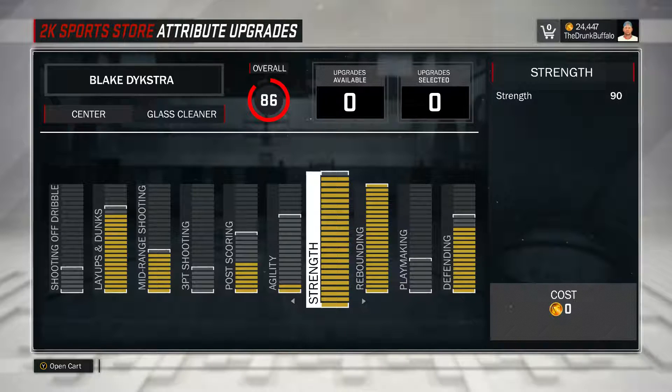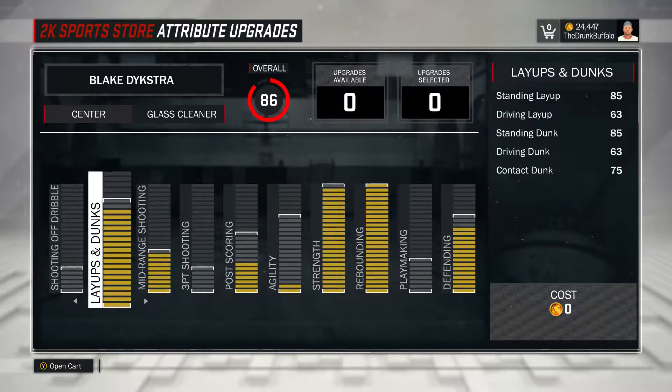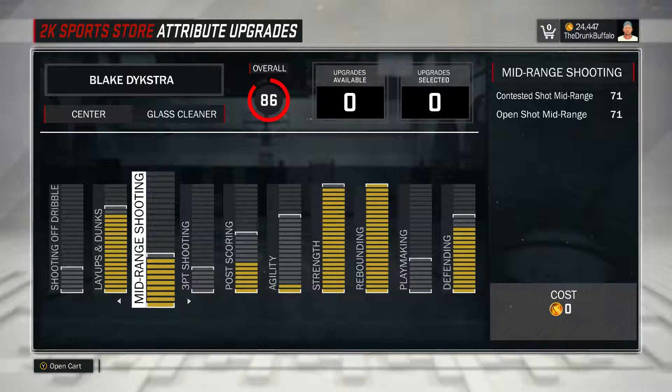But besides that as a glass cleaner you're just going to be setting picks and getting rebounds. You're probably the motor that keeps the team running because you're just going to set picks, that's all you're going to do. With that being said, mid-range - I like what I did with my mid-range. It's 71 without boost. The extra point in mid-range wasn't worth it for me, I think it's only like two points more. So everything but one bar in mid-range is good if you're just going to do the base.